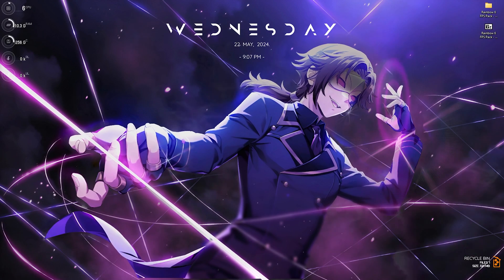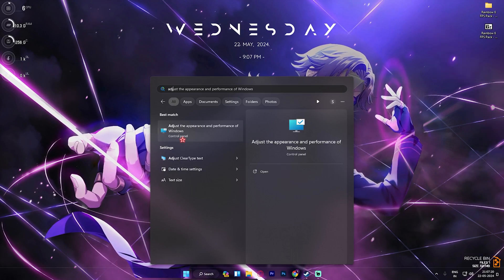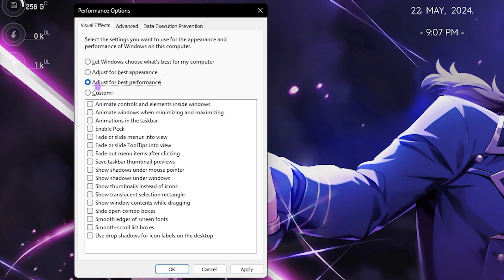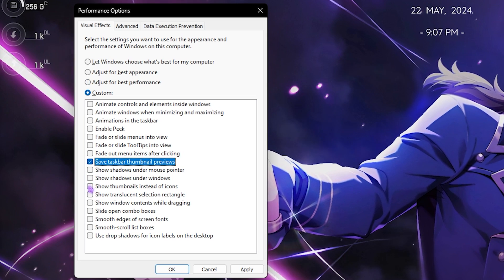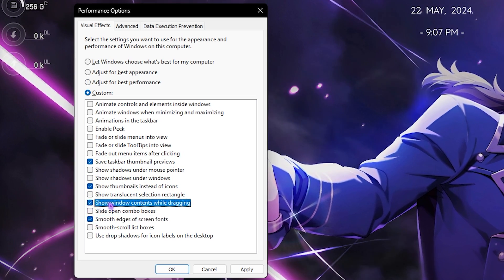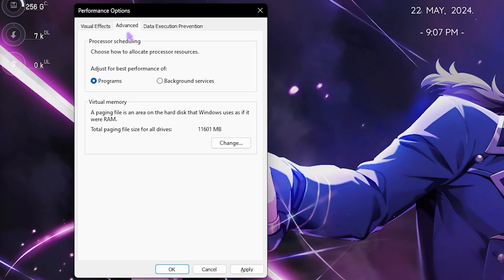The next step is de-animating your Windows. Windows by default has a ton of animations which are completely useless and make your PC slow. To disable them, search for 'Adjust the appearance and performance of Windows.' Once the window opens, select Adjust for Best Performance, then re-enable: Save Taskbar Thumbnail Previews, Show Thumbnails Instead of Icons, Smooth Edges of Screen Fonts, and Show Window Contents While Dragging.